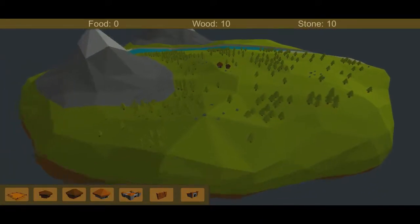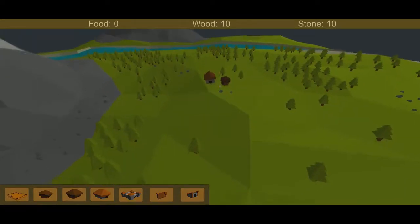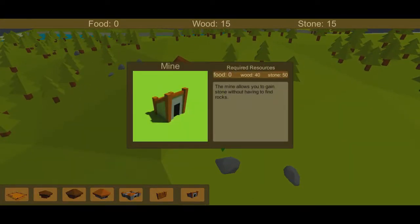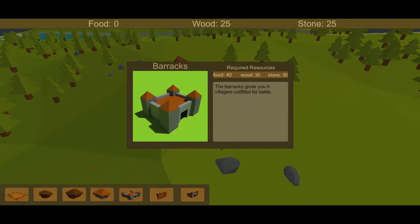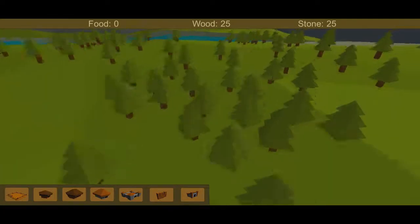One question: is it the same map every time? If it's the same map every time then it's a little bit boring. The mine allows you to gain stone without finding rocks. I'm pretty sure it's supposed to say 'closest' but it says 'closet.' The barracks give you four villagers outfitted for battle.